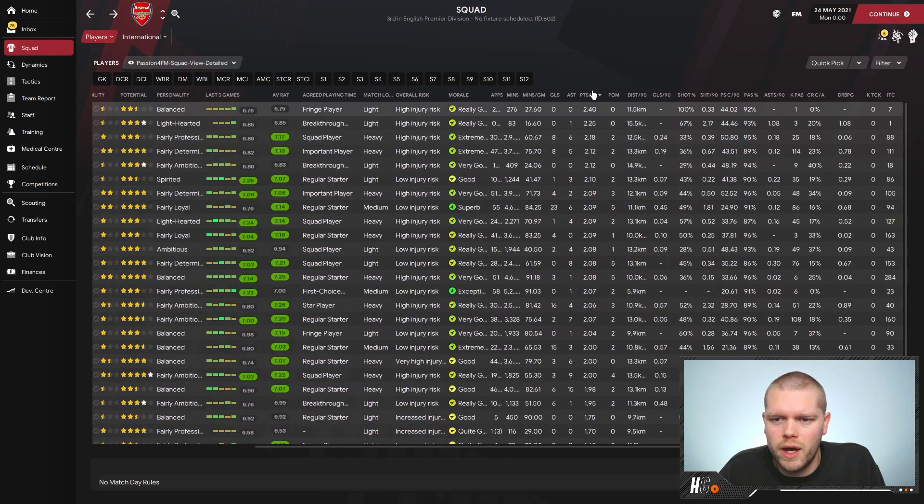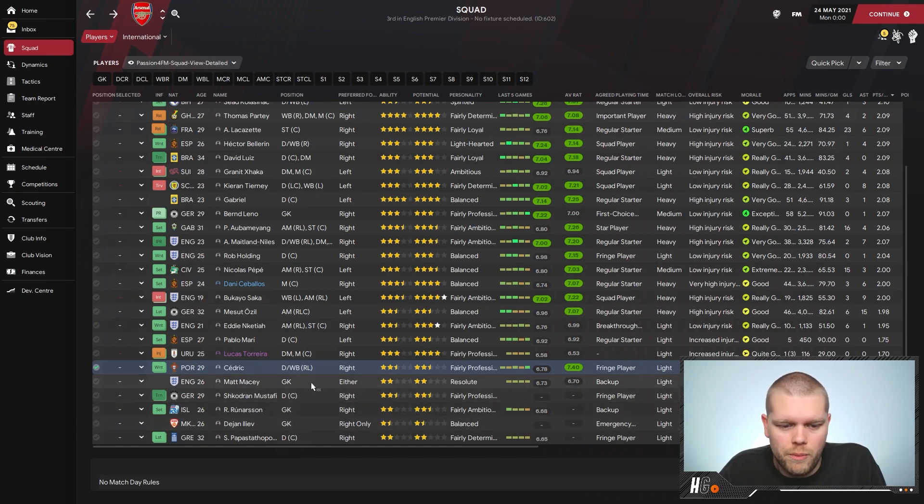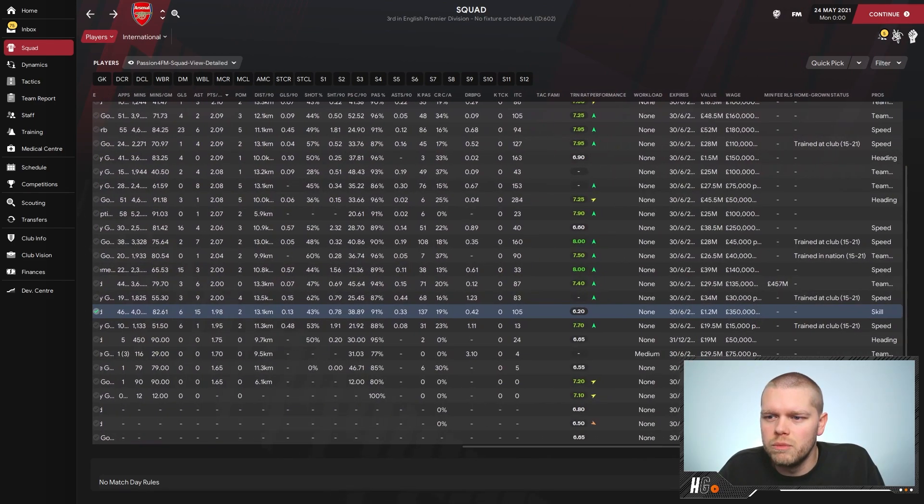If we organize by points per game, Callum Chambers had 2.4 — though he didn't play too much. Elneny looks like a key player as well. The lowest rated starter you'd probably imagine is Ozil, but he's almost averaging two points a game himself — not too shabby.